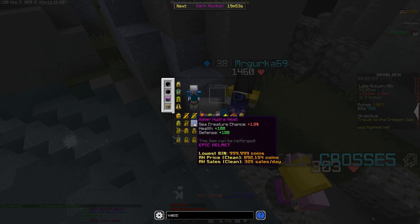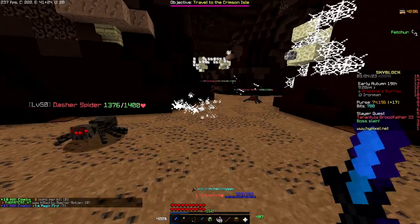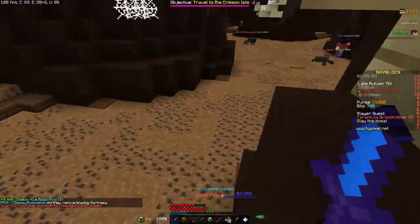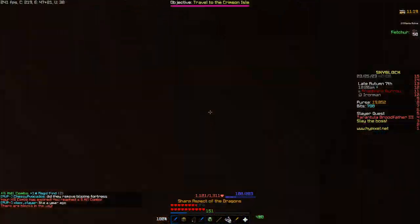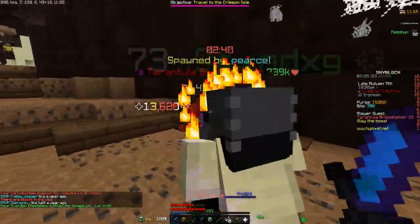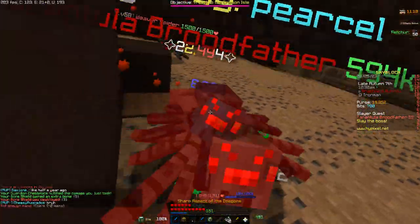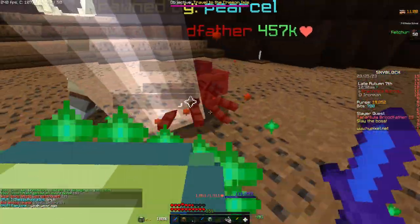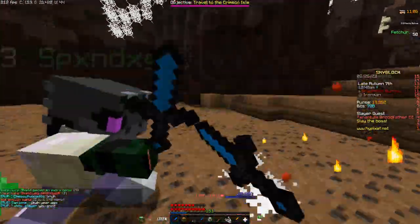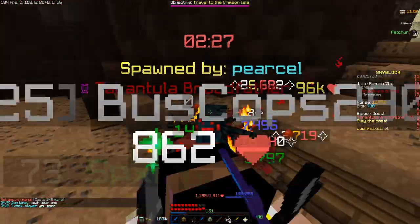Oh, I got fish affinity talisman! Earlier in the video I said the last thing I needed to craft tarantula boots was the recipe, but I actually didn't have everything - I needed the spider catalyst still. So that's what I did during the stream - you saw some clips of me grinding spider slayers trying to get the spider catalyst. This was all recorded live but unfortunately I wasn't able to drop it live - I actually dropped it a couple days after the livestream, so here's that clip.